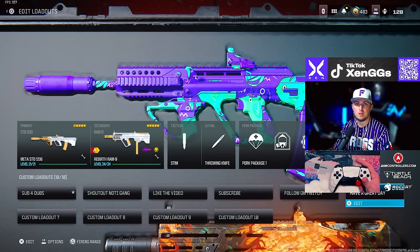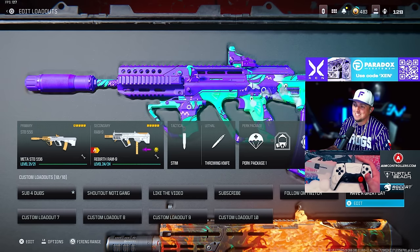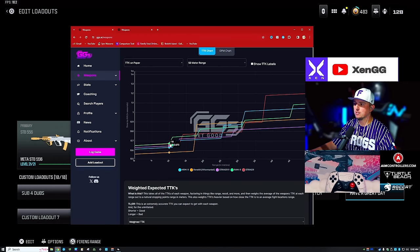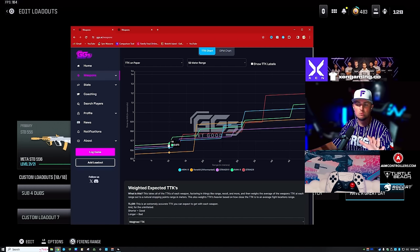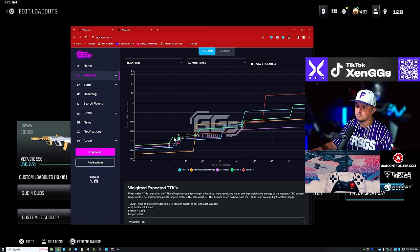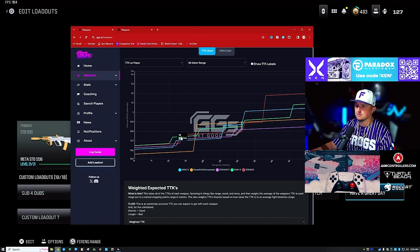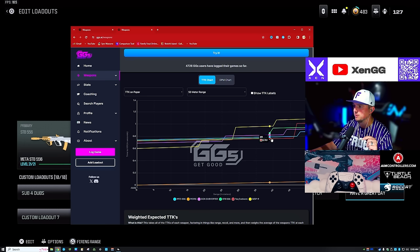Starting out we're going to do an honorable mention with the STB 556 and the RAM 9. Now the RAM 9 got nerfed to the ground, but it is technically still in the top five when it comes to TTK — you're looking at about 0.673 at 10 meters. That's why it's still in the top five SMGs, but once it gets past that 10-meter range you're not looking very good, so it's at an honorable mention.